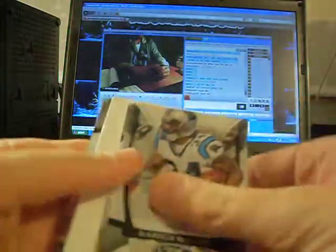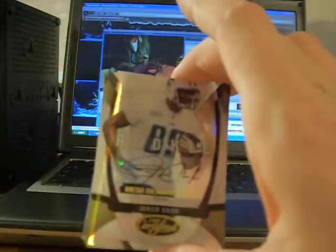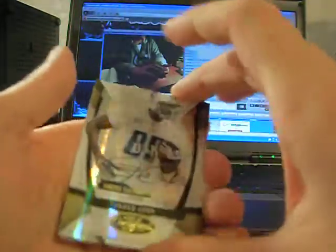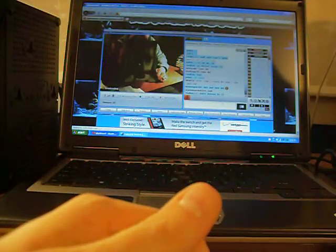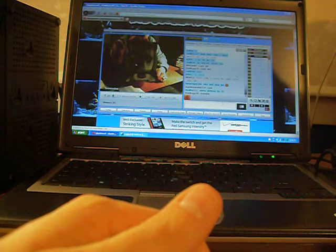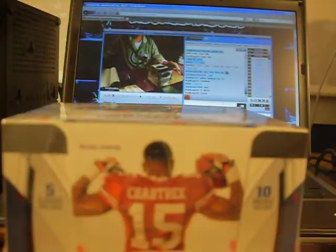Got to speed this up a little bit — I'm already at five minutes. Last pack, and there's our auto. Autograph rookie for the Titans, numbered 22 of 25 — pretty short numbered — of Jared Cook. Looks like a mirror gold auto. Pretty nice. My camera takes forever to focus, so we're going to move right along and try to throw in another box.